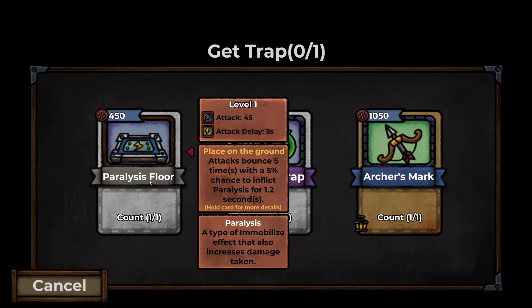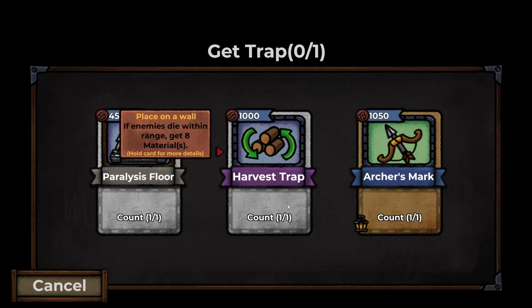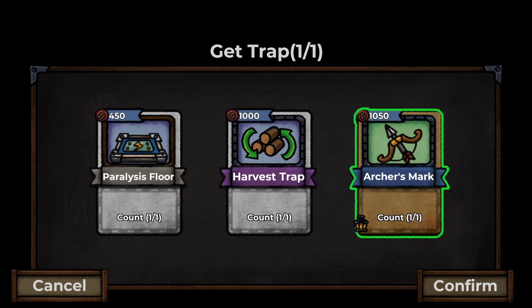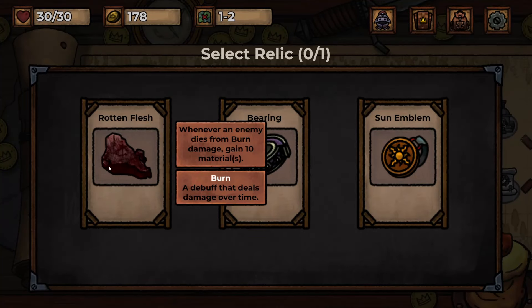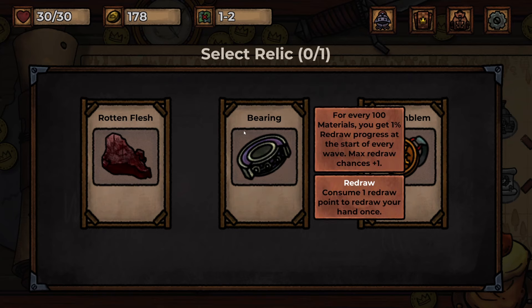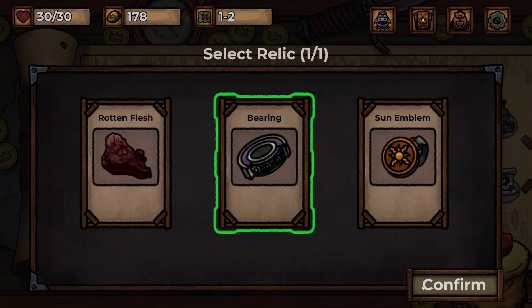Now we can pick a different trap. A paralysis floor immobilizes enemies and increases the damage taken. Harvest trap — if enemies die within range, get eight materials. Or an archer's mark — summon up to two archers that can attack from range. That sounds really cool, we'll do that. It's very expensive. We can also choose a powerful relic: whenever an enemy dies from burn damage, gain 10 materials. Or we can redraw our hand. I guess maybe the redraw one — we might be able to use that one at least.